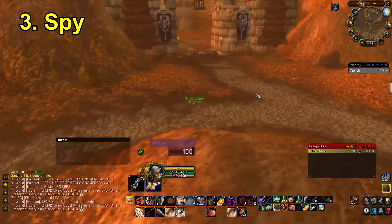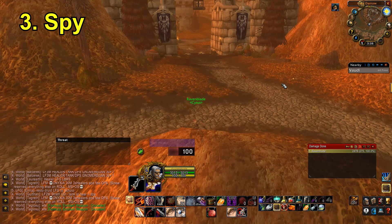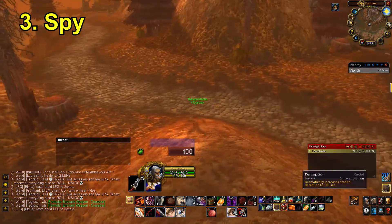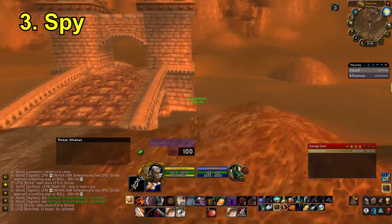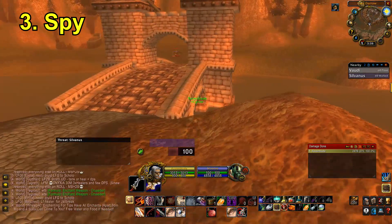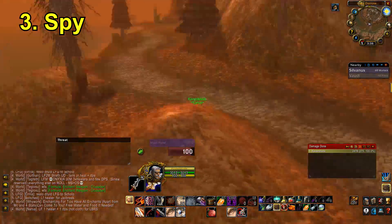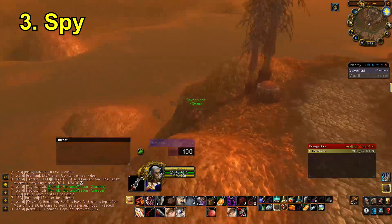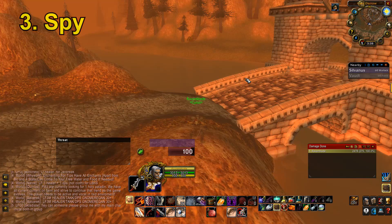Spy will also tell you when there are stealthed enemies — whenever an enemy close to you stealth it gives you a notification, so you can be more vigilant. You'll know there's a rogue stealthing around probably going for an opener, and maybe pop Perception to detect him. See how this player just appeared? I click him and he's over on the other side of the bridge. Generally a really useful addon especially in Phase 2 world PvP — at Southshore this thing is popping off constantly.